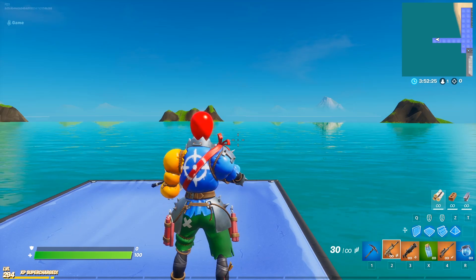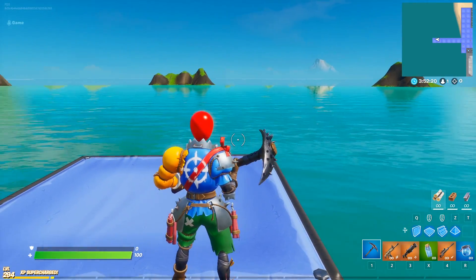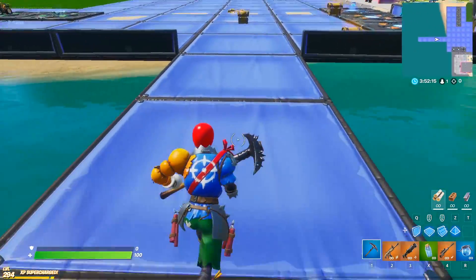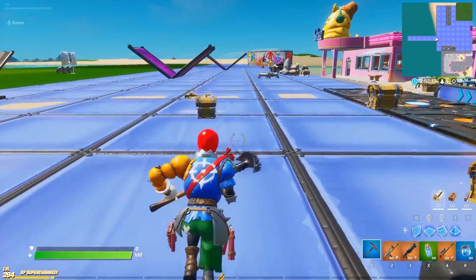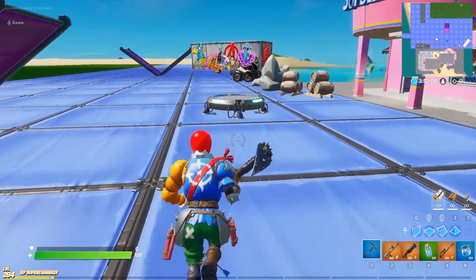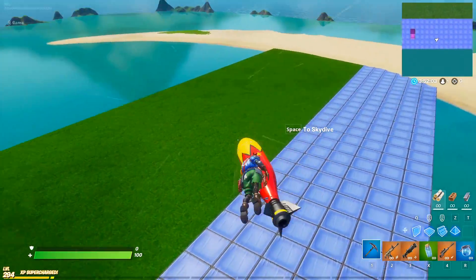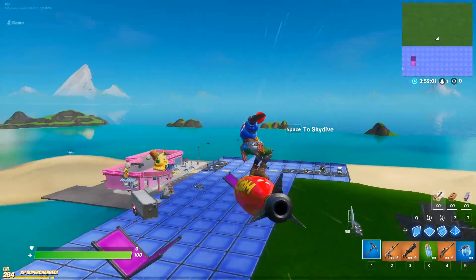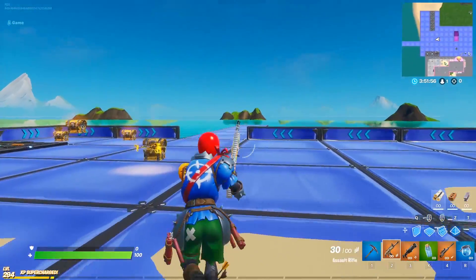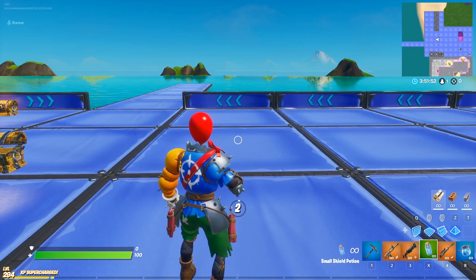I'm using the Spiky harvesting tool — it kind of matches the bear trap and the little spikes on his hips as well. It's a rare skin with no back bling; it is very unique. I'm using the Bombs Away glider — let's see what he looks like, as it's made out of a balloon, a blimp. I think that looks fine, no complaints so far. I'm not crazy about it.